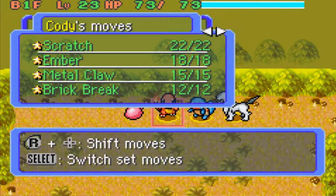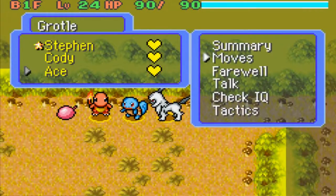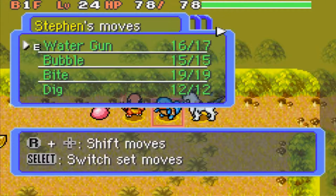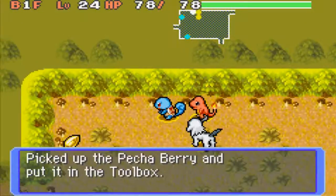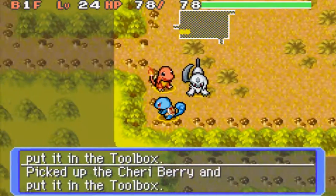Let me see if my moves are fine. Ace should be fine on his moves. I'm gonna need to set a different move other than Watergun really — let's try Bite then. There we go. Let's continue on: Petriberry, Blast Seed, and a Cherryberry — nice.